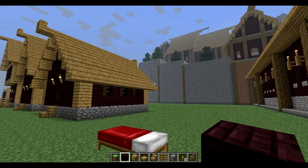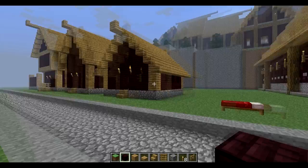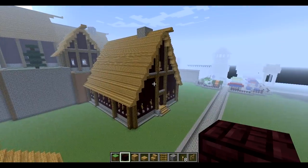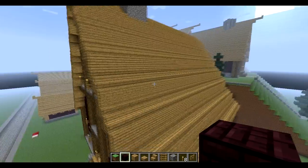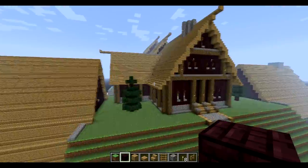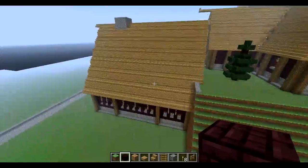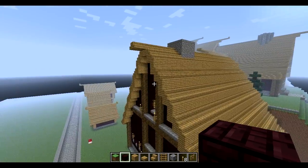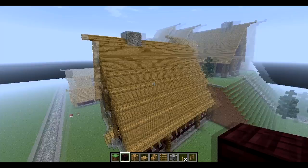Hey guys, it's MadRabbit back in Medieval Minecraft Creations, and today we're continuing in this entire block, sort of where we left off at the end of last episode. We built these buildings off the sides in the back of our Viking longhouse — more like a non-military, non-royalty based building compared to the main keep of our castle over here.